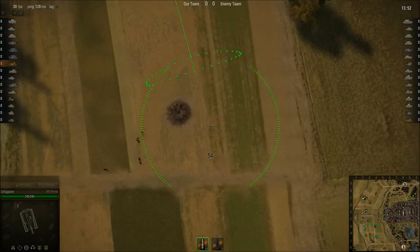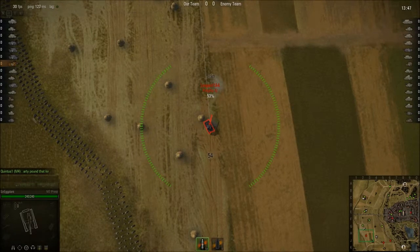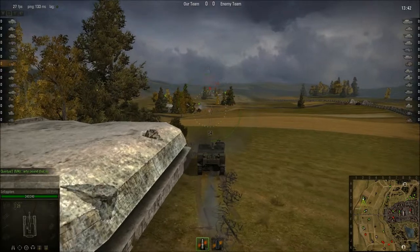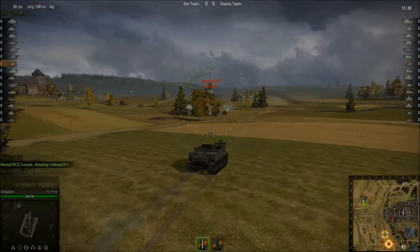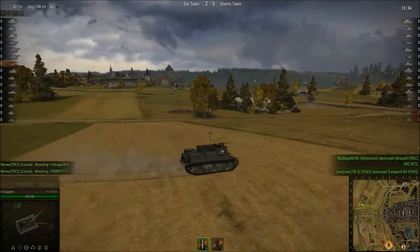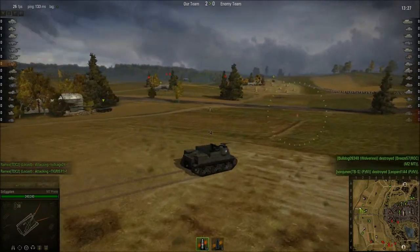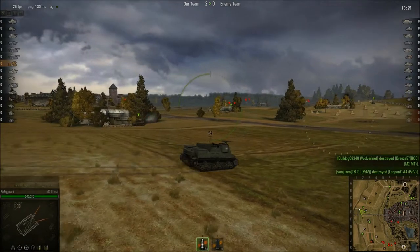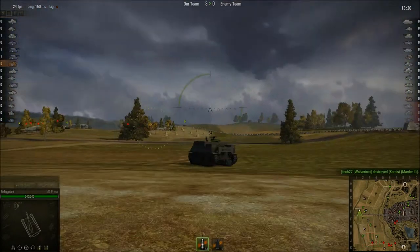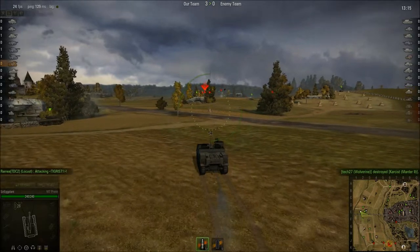So we got a couple targets here. You can see there's my max range there — that green end. We cannot get this Leopard or this Panzer IV here, named Leopard, so we have to move up closer. This might not be a good choice. There's a light tank over there on the left too, a couple more medium tanks up here, some SPGs — a couple SPGs — and a tank destroyer. We cannot hit anything.